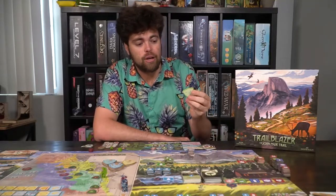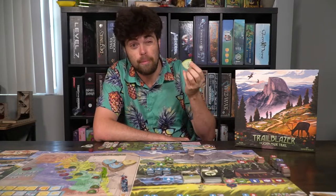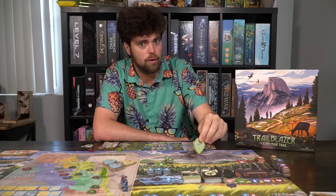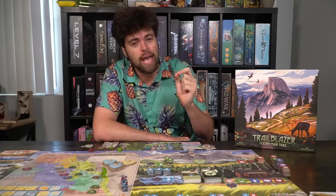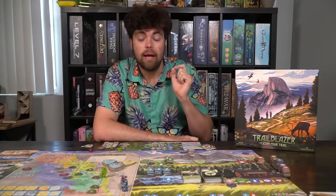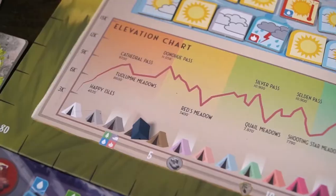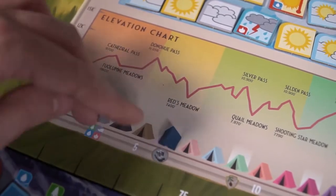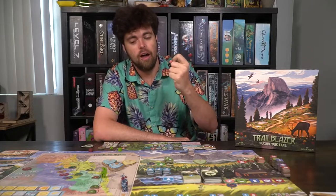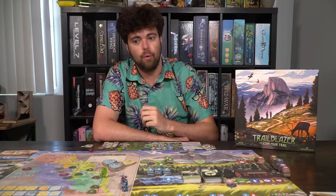You'll always be going for the main objective too — there are shared objectives like scoring a point for every tree you have, and if it's your main one, it's double points. But you can't discount the most important aspect, in my opinion: the elevation chart. Moving your tent across the board scores you extra actions. Getting extra actions in a Euro or worker placement game is very, very important, so you need to push towards that. Having that extra action over anybody else is critical.